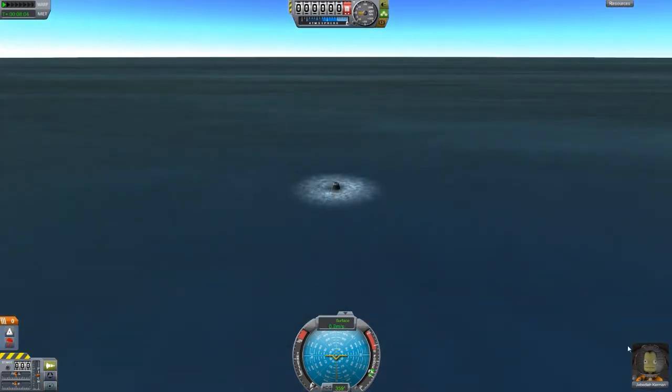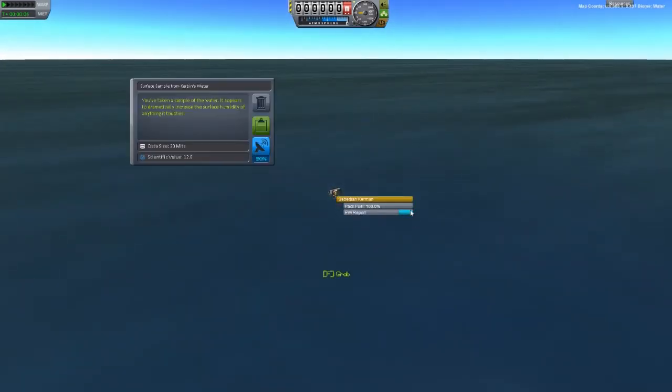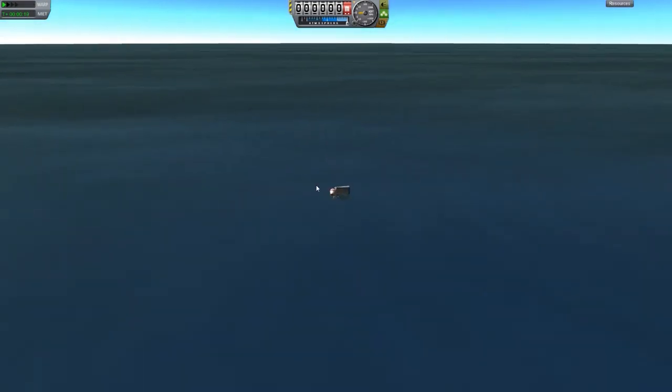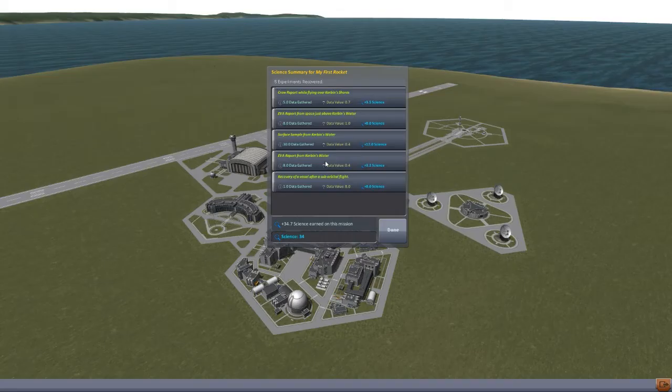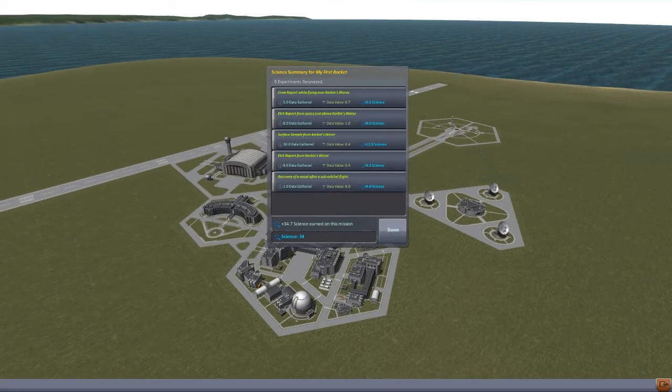If I EVA now I can take a surface sample. It appears to 'drastically increase the surface humidity of anything it touches' - that's a fair enough report. Let's keep that data too. Some pretty good data right there. We'll get back in again, then hover over the altitude meter and we've got 34 science - that's pretty good.